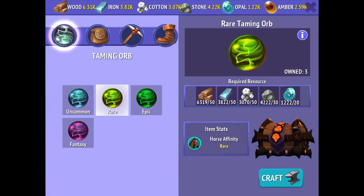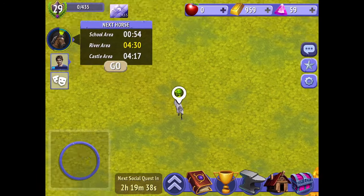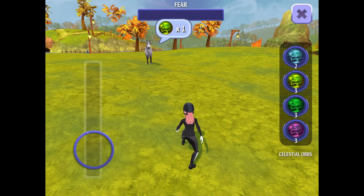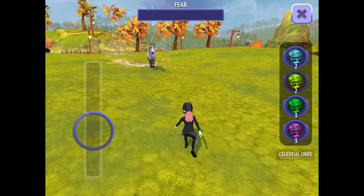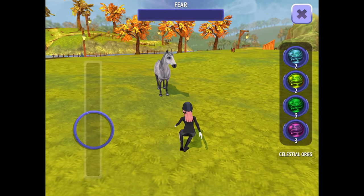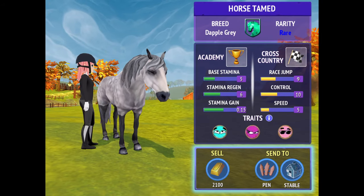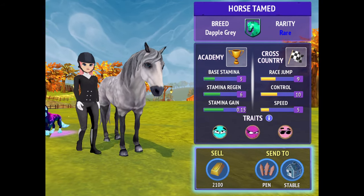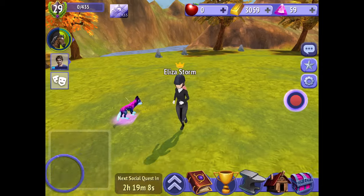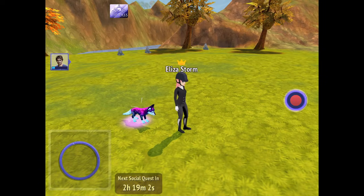The best way to make money is to make sure you have orbs created, because catching and selling horses is really one of the only ways to make money unless you spend real money. Buying diamonds with real money is really expensive. I caught this horse, I don't want it, so I'm going to sell it for two thousand one hundred dollars, and now I have three thousand and fifty-nine dollars.